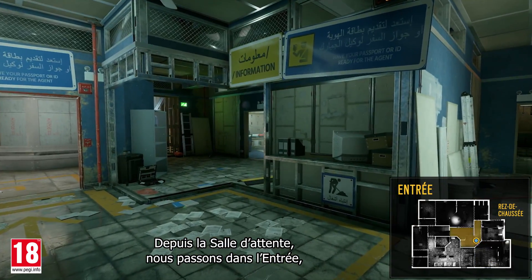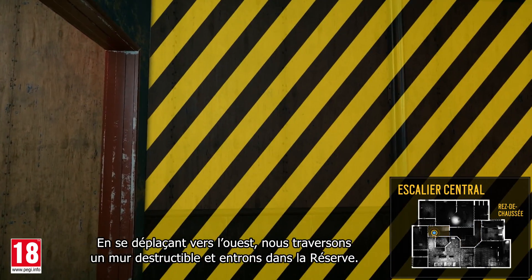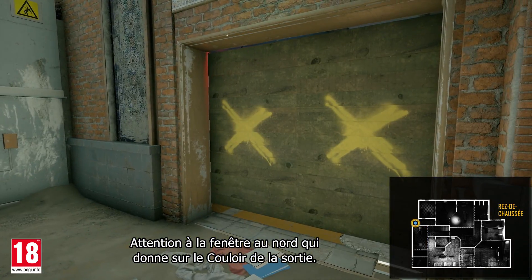From the waiting room, we head into the main lobby, where we find the central stairs, which lead to the second floor. Moving west, we breach through a destructible wall and access the supply room. Note the window to the north, which looks onto the exit hallway.